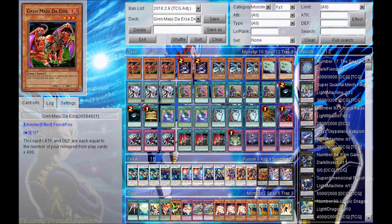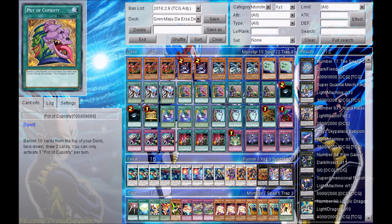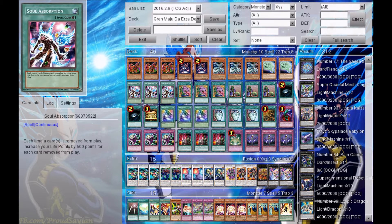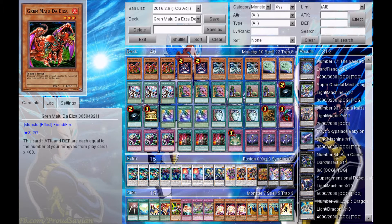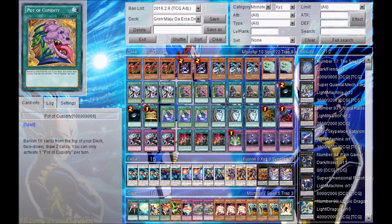This is more or less a banish deck that revolves around Grand Modu the Urza, or any other card that can banish either your cards or your opponent's cards to the Banish Zone. That could also mean Pot of Cupidity, which is a new spell card that banishes the top 10 cards of your deck, and you get two cards out of it. It's a very cool card, and to go in combo with it is Soul Absorption — you can rack up so many life points. And while doing that, you are also powering up your Grand Modu the Urza even more. It's a very cool combo.